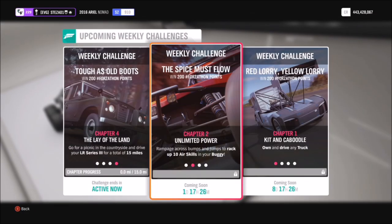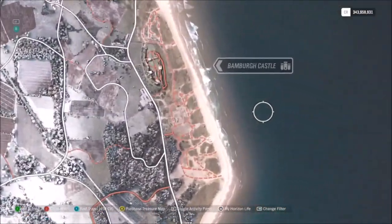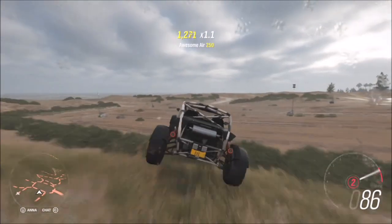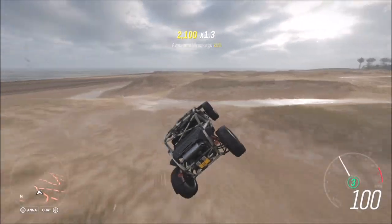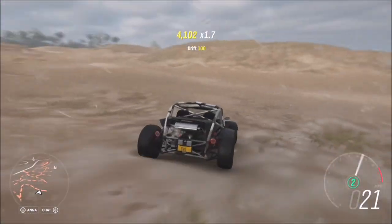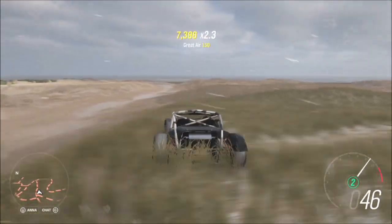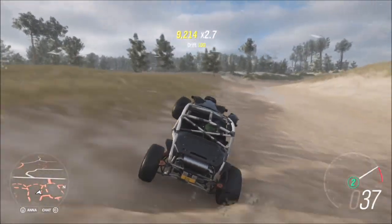The first challenge is nice and easy — it wants you to rack up 10 air skills in your buggy, which is super simple. The location I recommend is Bamba Castle. There are plenty of jumps here on what are basically sand dunes. There are of course other places like the quarry or the mud kickers adventure park, but being at Bamba Castle helps you for the next challenge too. Just get 10 air skills in any form — ultimate air, awesome air, or standard air. It shouldn't take more than a couple of minutes, especially if your buggy is tuned.